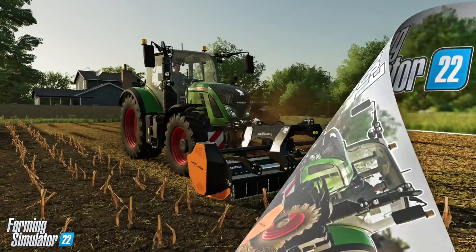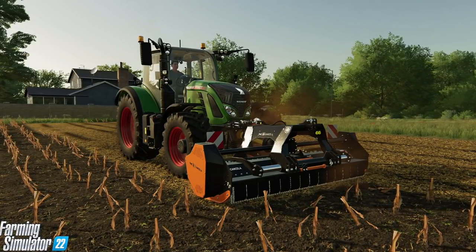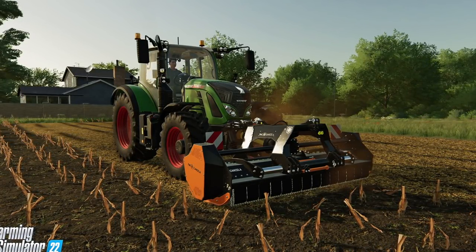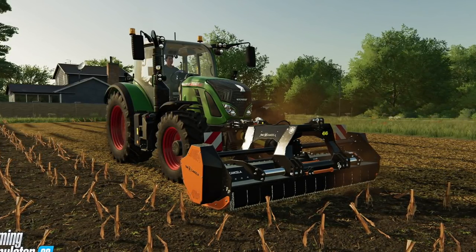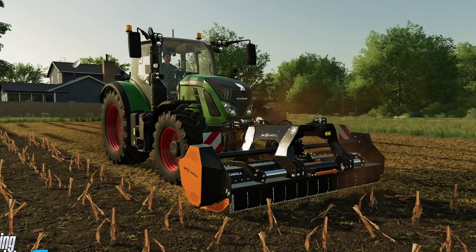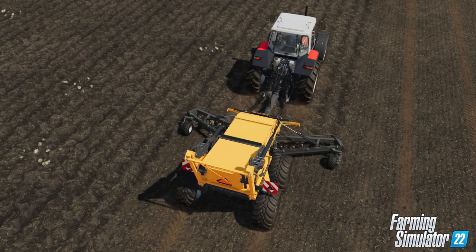Mulching is way more than bark chips for your backyard. While mulching is prominently known in domestic gardening through bark chips, in Farm Sim 22 it becomes an integral part of increasing yield as it is in real agriculture. Players mulch the narrow spaces between their brand new grape vines and olive groves with fresh-cut grass to increase soil quality, or mulch the stubble left on the field after harvesting other crops.